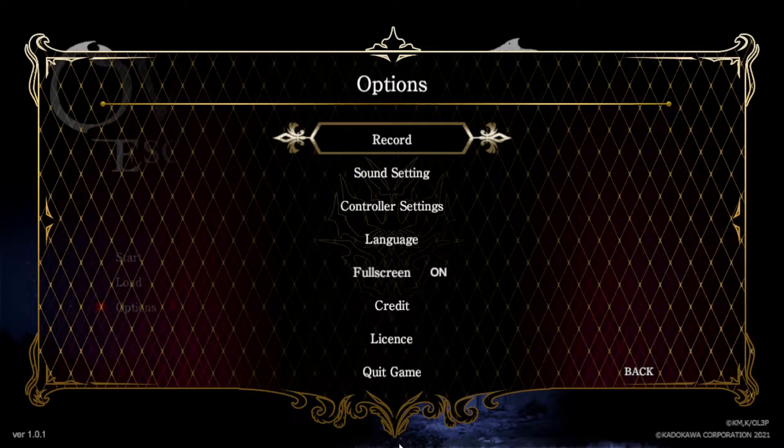We're in the options and already we're off to a bad start. First of all, there are no resolution settings, and it feels like it's defaulted to 720p, which has made everything blurry and a bit blown up. It would be nice if we could change it to 1080p to make everything clearer and sharper — it starts to give you a headache after a while.